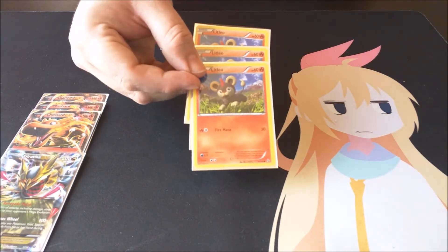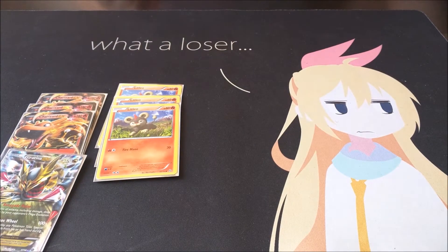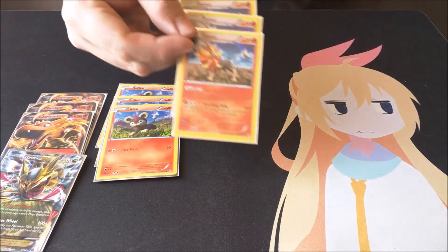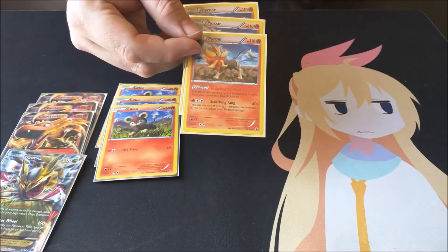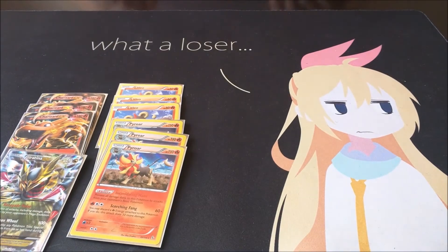We have three Littleo just to stop regular basic EXs, with of course its evolved form Pyroar with Intimidating Mane, just so you don't have to deal with somebody that runs literally all EX Pokemon — so you can just go ahead and do a clean sweep real fast.